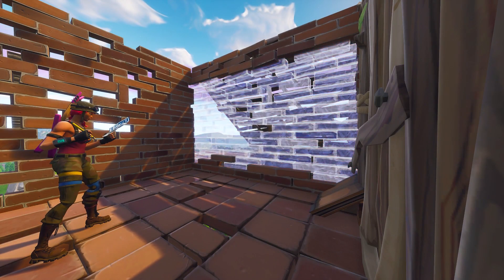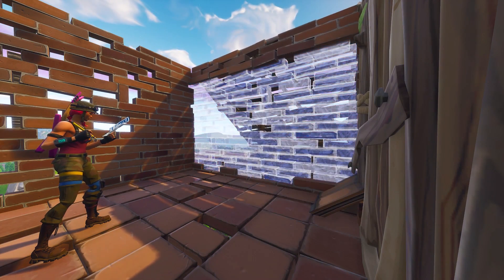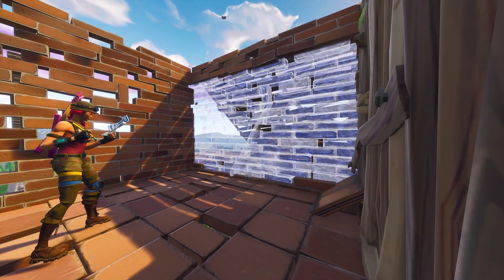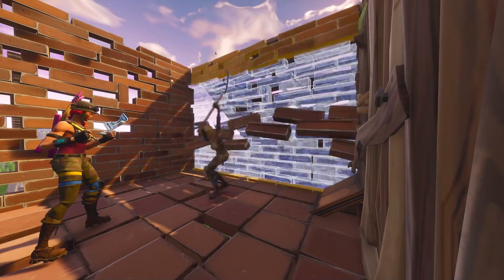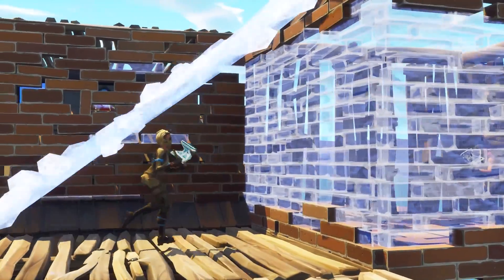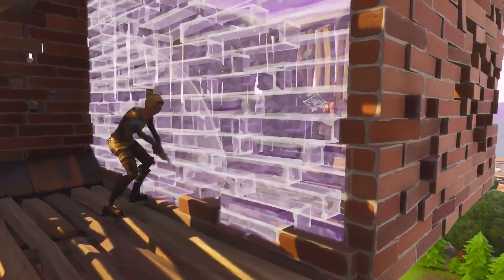Ever been in a scenario where you're trying to get into another person's build, but they're using turbo build and their ping is so high you don't stand a chance? Set up a ramp behind you and jump as you're about to break the wall — the ramp will phase you through their next wall, and now you can have your own private house party.